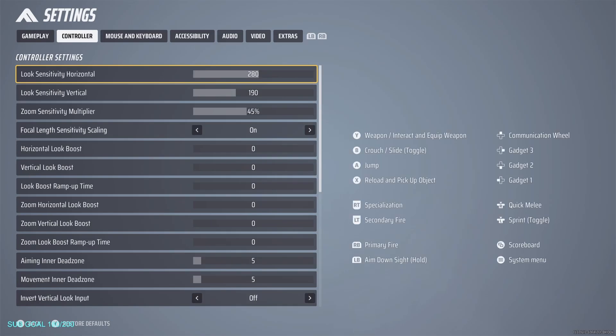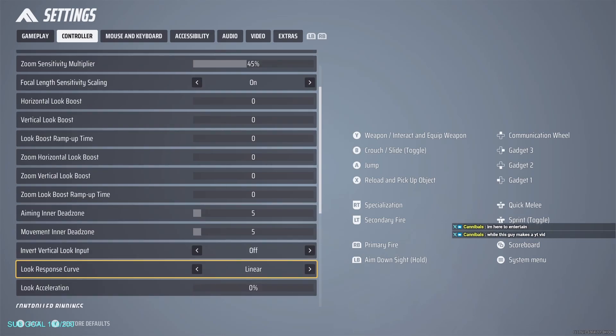For my controller, since they made it way more optimized, I increased my horizontal a little bit so you can fight against mouse-and-keyboard players. My settings are 190 for the vertical, 45 zoom, everything else on zero for the boosts, and my dead zones at five. The dead zone basically depends on how loose your controller is.